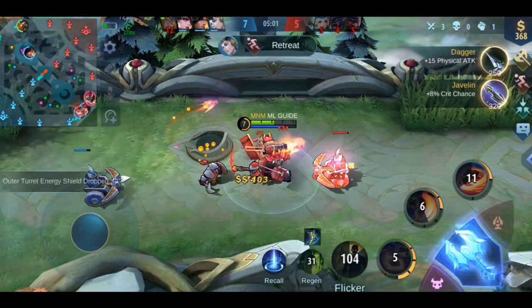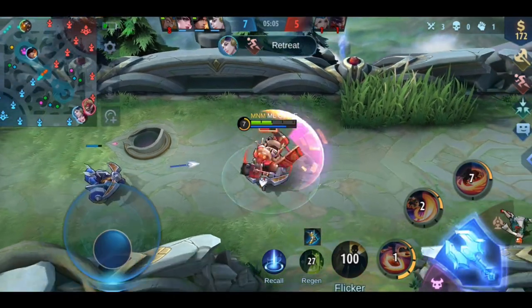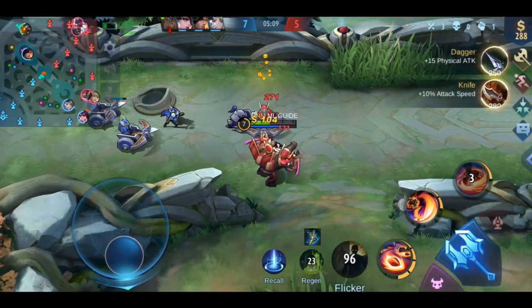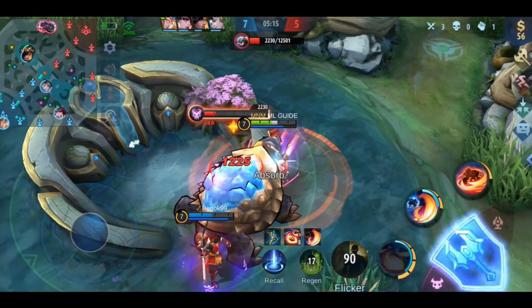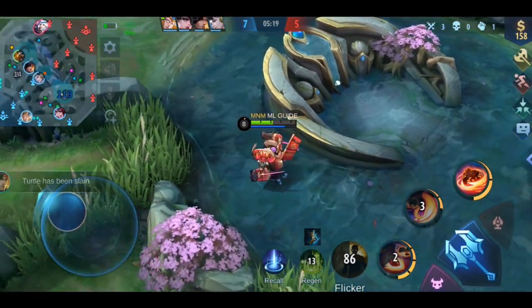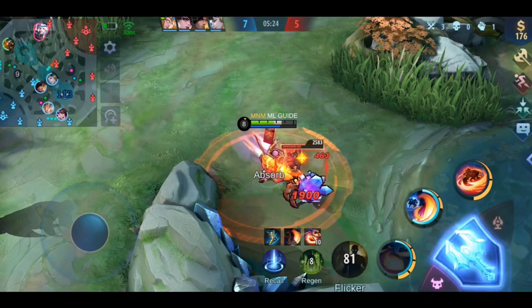Now let's talk about the equipment blessings — Retribution: Flame, Ice, and Bloody Retribution. All 3 have the same effect: the retribution damage dealt to creeps and minions is increased to 150% once they are active. In order to use them you need a total of 5 kills on jungle creeps, hero kills, or assists — minions don't count. So please don't touch them as a jungler.